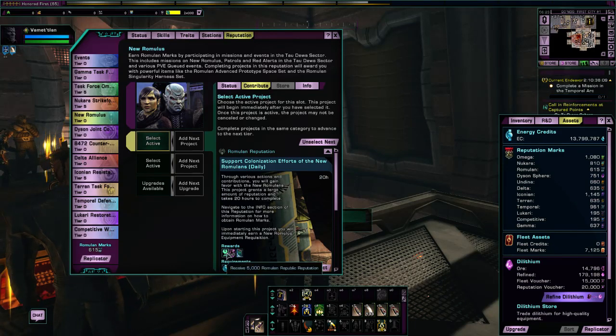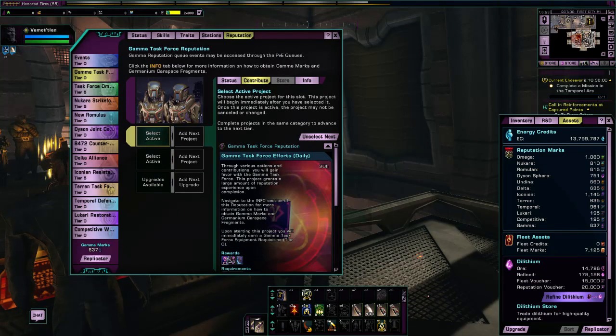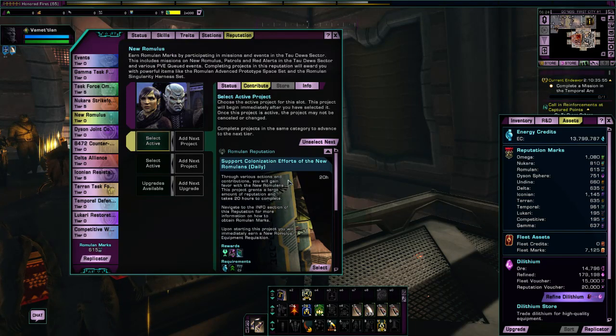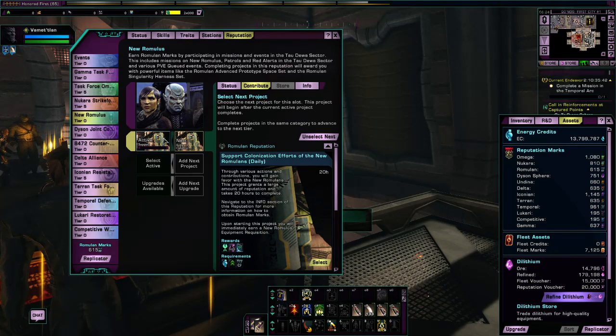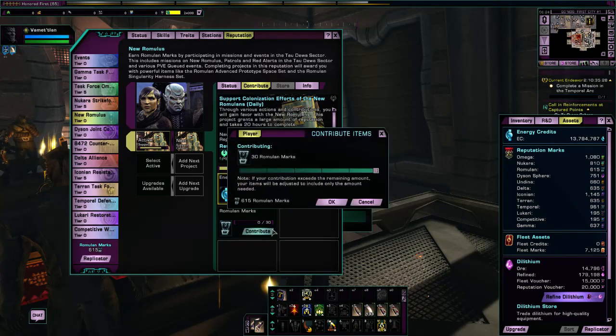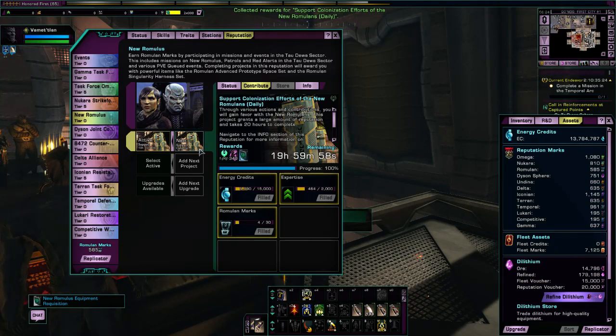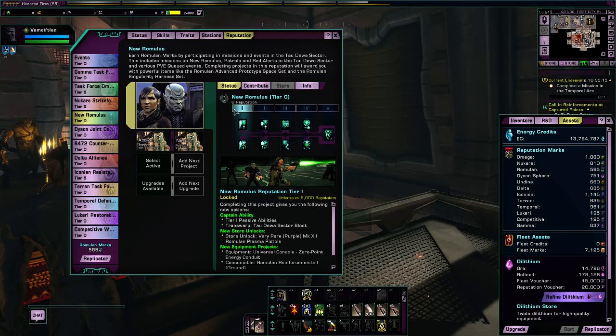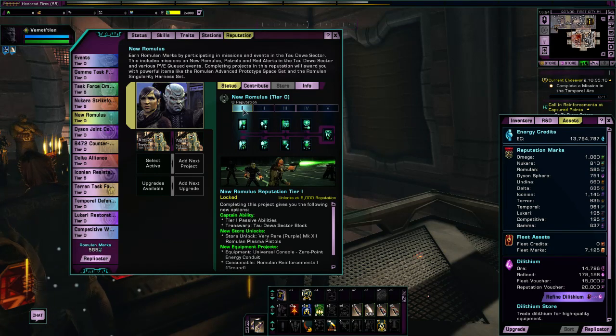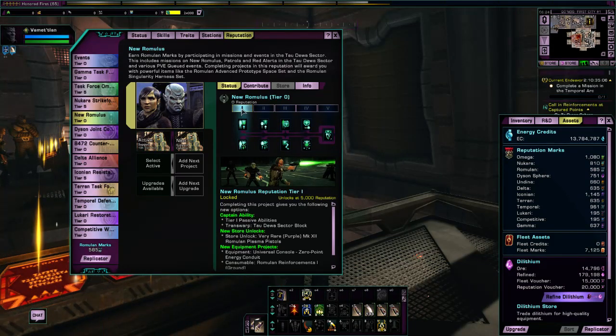I'm going to go to Romulan first. You may notice that this time it says we will get 5,000 Romulan Republic reputation as opposed to the 2,500 we're getting for the Gamma reputation — I'll explain that in a few minutes. I'm going to click Select and put two projects in, and we can see both have been added to the list. It needs a number of resources to complete that daily project: 15,000 energy credits, 2,000 expertise, and 30 Romulan marks. That project is now on a 20-hour cooldown, and in 20 hours we will collect it and gain 5,000 Romulan reputation experience.